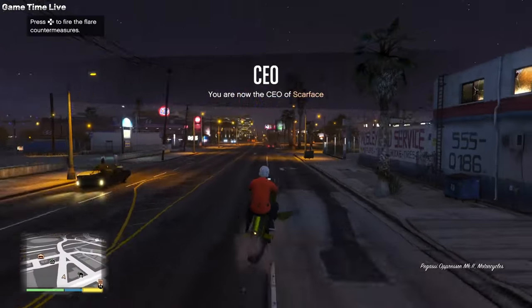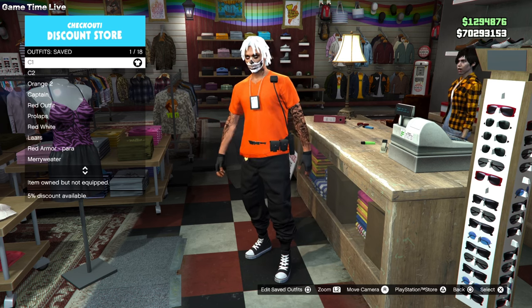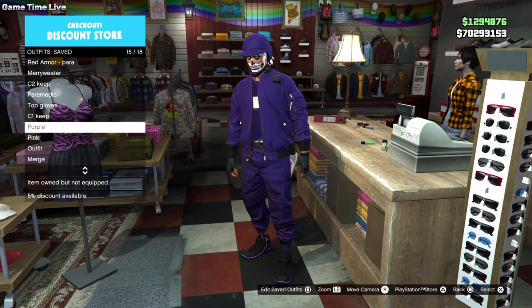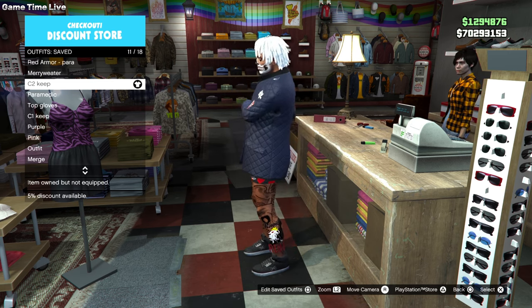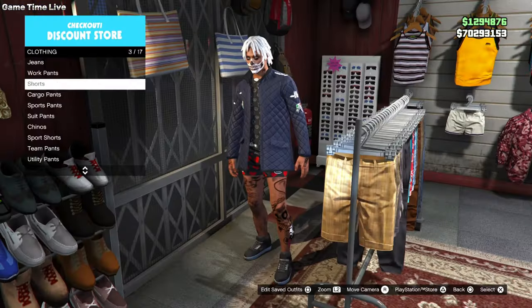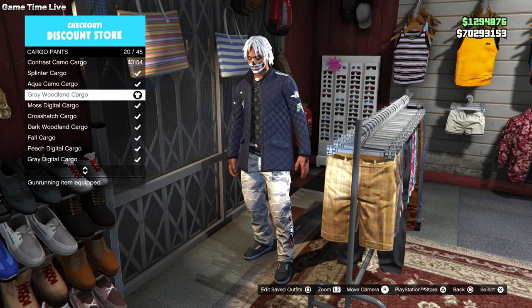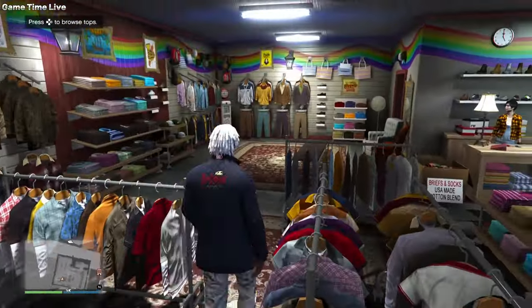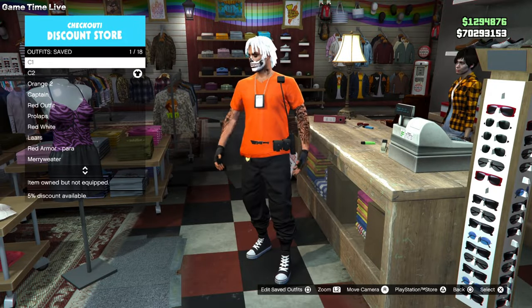For the final merge on the male character, this should be the C1. For the C2 you will also need the C2 keep outfits — I have a separate tutorial for the male character in the description box down below. Once you have it, go into pants, go to cargo pants, and put on the dark woodland cargoes. Shoes don't matter. Go into accessories, apply the same black woolen fingerless gloves, and save that as your C2.